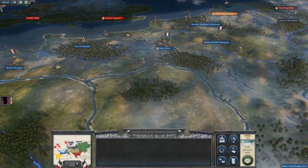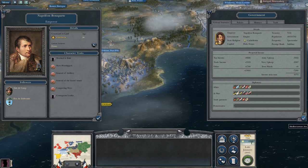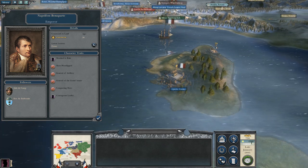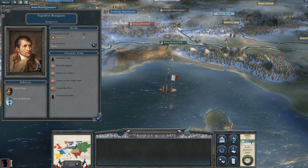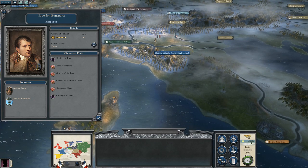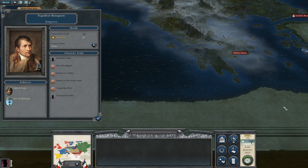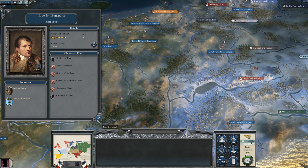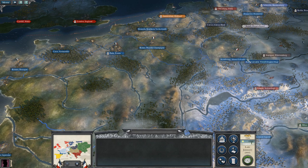Napoleon Bonaparte rose through the ranks by starting off as a humble artillery officer, and I believe he was Corsican, so he came from a little island. At a very young age he joined up with the French army. He was originally an artilleryman in an artillery regiment, and he fought with them for quite a long time. He fought in Italy, he fought in Austria, he even fought in Egypt, and Spain was later on. He fought in quite a lot of different portions of the world before getting crowned Emperor of France, and I think he even got the title of King of Italy before that.